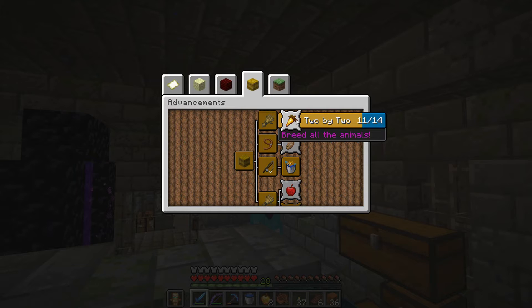Two by two - breed all the animals. There are new animals in 1.14 that we have to breed. Trying to figure out what animals those possibly could be - probably, definitely cats. Foxes. And the pandas.